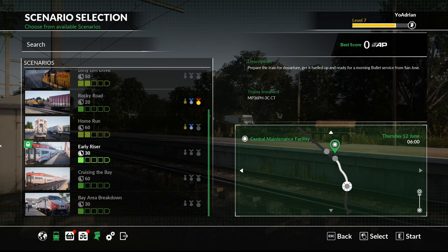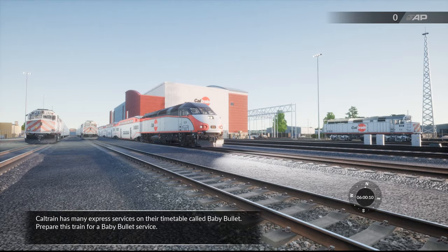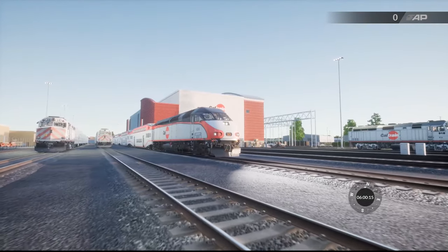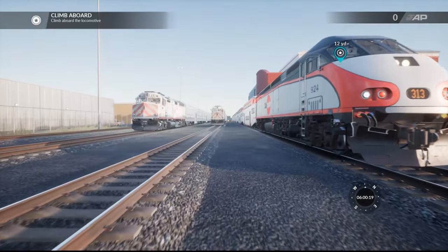Let's go ahead and hop into the scenario here and see what this DLC is all about. Caltrain has many express services on their timetable called Baby Bullet — prepare this train for a Baby Bullet service. As you can see here, we've got multiple F40 PHs and just one MP-36.